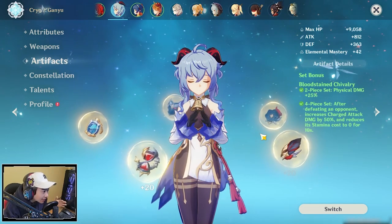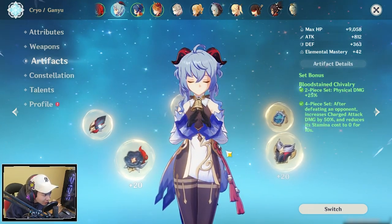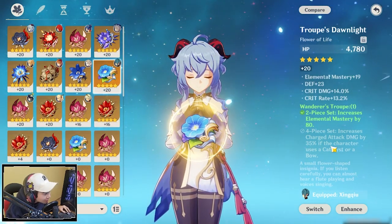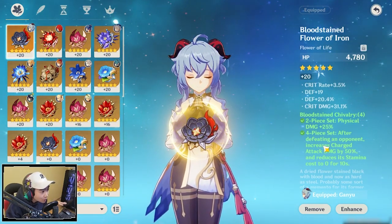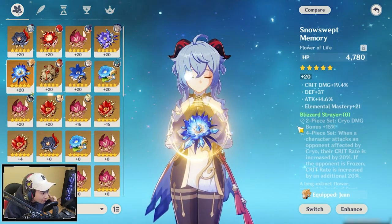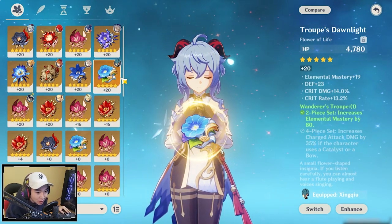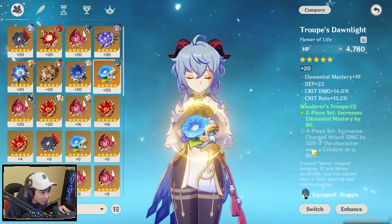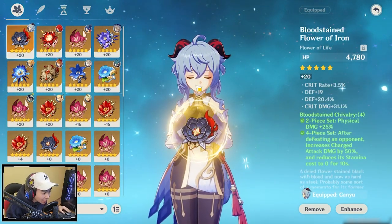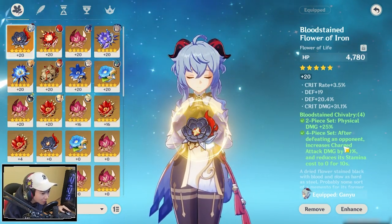Just to let you guys know, these sets that I showcased are my numbers from the rolls that I have gotten. For you, you might use a different set — like if your Blizzard Strayer set might do more numbers than your Bloodstain set or Wanderer's Troupe set. Since you get attack increase from the charged attack kills, Wanderer's Troupe and Bloodstain should give you the biggest numbers on your charged attack. However, if you want the consistent crit rate from Blizzard Strayer for a cryo or freeze comp, that's the best set for that team. If you want to abuse her normal attacks as well, Bloodstain is going to be a good set to go. There are pros and cons to each of these sets.